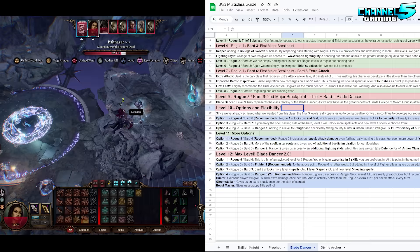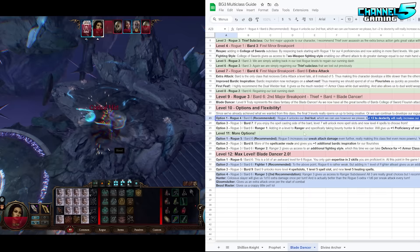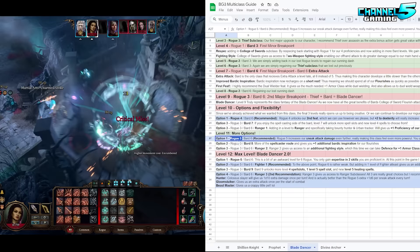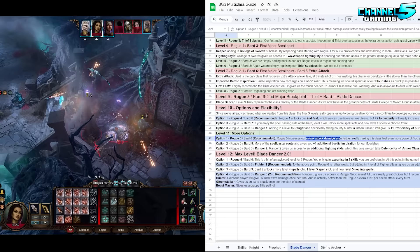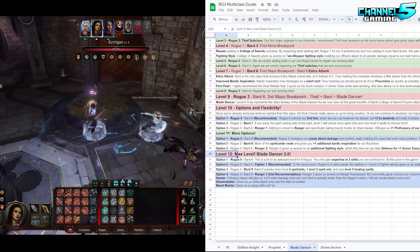From level ten onward you have a lot of flexibility. You could keep adding more points into Rogue — Rogue four gives an extra feat and you could go plus two Dexterity, giving more rolls, damage, defense, and Dexterity saving throws. Level eleven you can keep adding more Rogue levels because every time the Rogue levels up it increases the damage of your Sneak Attack. At level twelve I'm a little back and forth — I like the idea of Rogue six, Bard six, which is nice and clean. However, after doing the math, you slightly get more advantage by going Rogue three, Bard six, Ranger three — basically removing a couple Rogue levels and replacing them with Ranger.